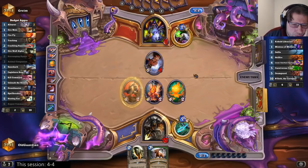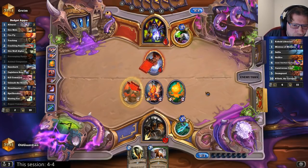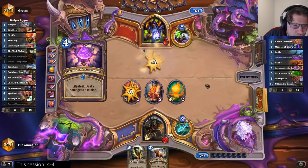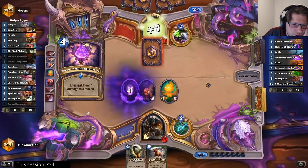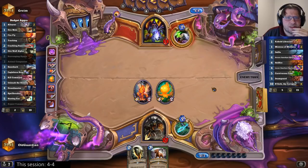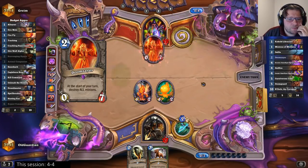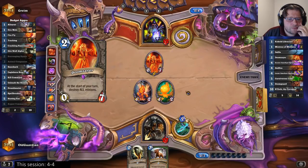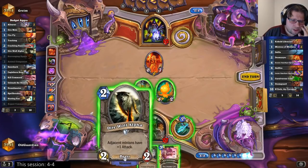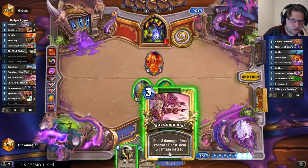The Divine Shield on the Argent Commander protects us a little bit. He can have another Hellfire. Oh dear — that Spellstone. That's a big deal, because now if he gets the Void Lord next turn, that's going to be a really big deal. The end is coming! So I have 4... 9... 11...